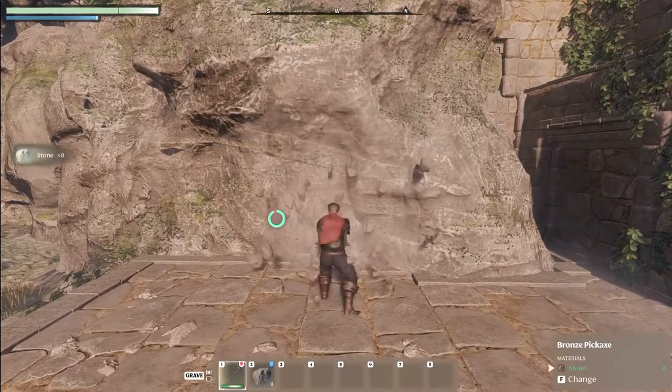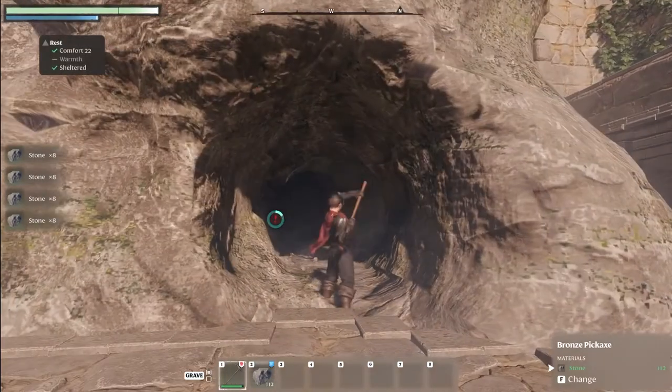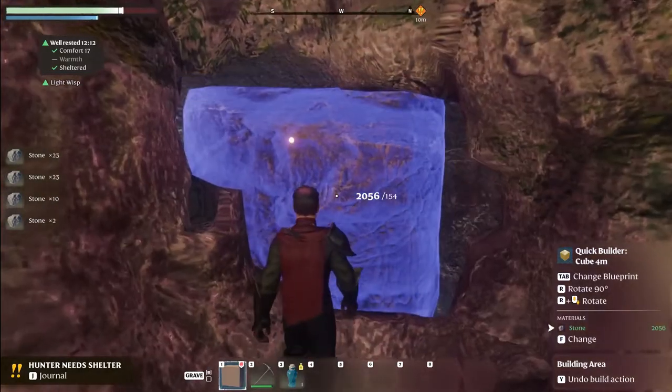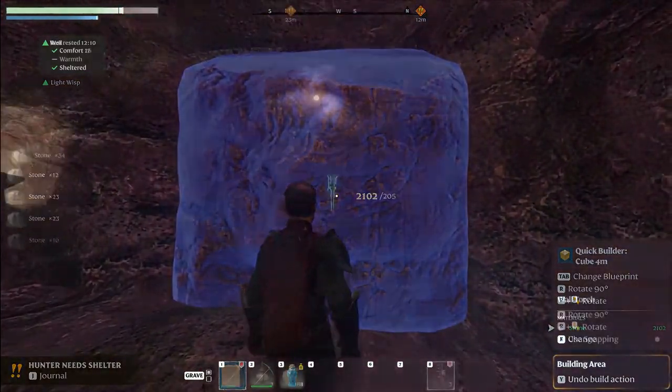You can also shape the terrain itself to build underground structures like caves or basements to stash all your resources and treasures. Simply use your pickaxe or modify terrain using terrain shaping tools.